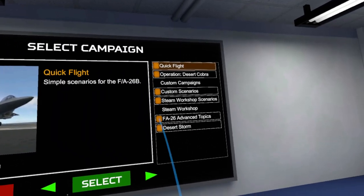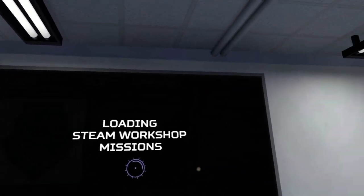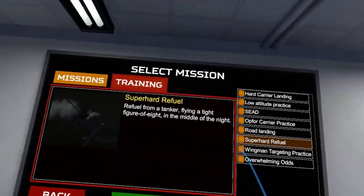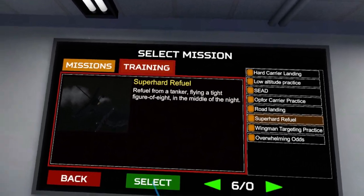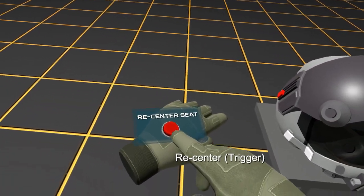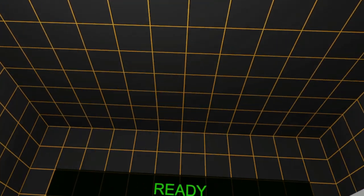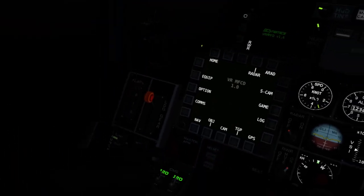I downloaded a Workshop pack on advanced topics — I'm not sure who made it, sorry if I didn't credit you. There's a super hard refuel scenario: a tanker flying a tight figure-eight in the middle of the night. I haven't done this one yet, so it's going to be quite a challenge. Let's get a little more comfortable first — I was really far back.